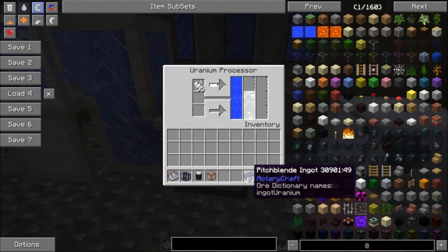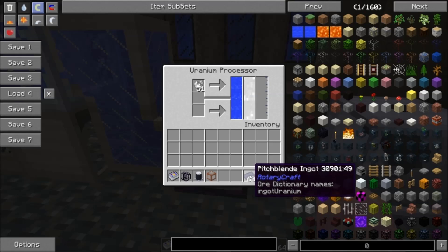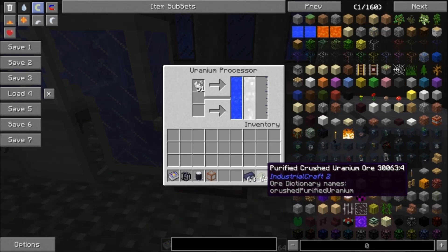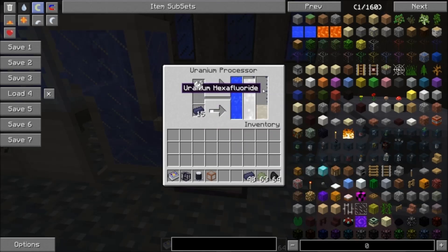What you want to do with this hydrofluoric acid is combine it with pitchblend ingots — well, uranium. You're mixing uranium and dissolving it in the hydrofluoric acid to produce uranium hexafluoride. You can use either pitchblend ingots, raw uranium ingots (which is what Rotary Craft calls them if you just smelt the pitchblend ore — I don't recommend that, I recommend throwing it through an extractor), or purified crushed uranium ore from IndustrialCraft. They're interchangeable. I put one in and the progress bar is going. We've now produced uranium hexafluoride — I'll throw some more pitchblend ingots in there.